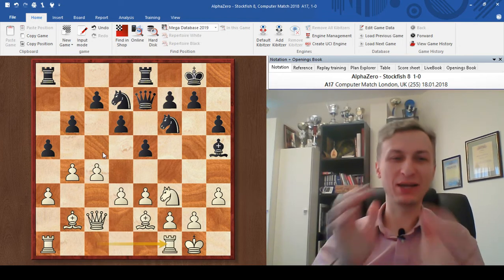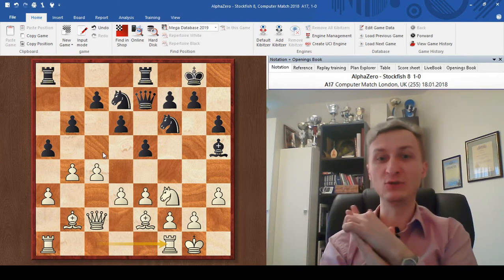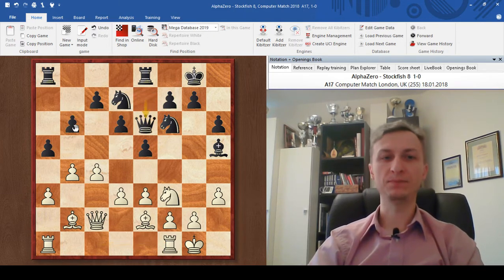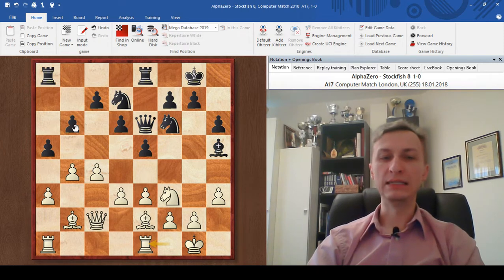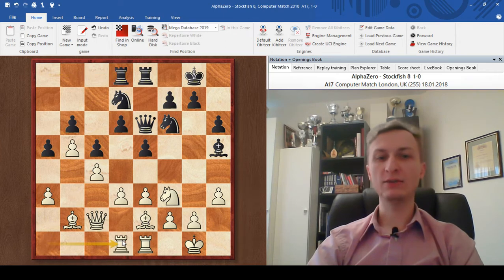AlphaZero plays rook f1 — this is that 5% of moves I do not understand. AlphaZero goes back to f1, claiming that b6 is such a weakness that it's ready to spend extra tempo on that. Qe6, and now the rook comes back to e1. Then rook a to d1. c5 — Stockfish wants to get some activity. b5 played by AlphaZero grabbing some space. Rook ad8, rook ad1.